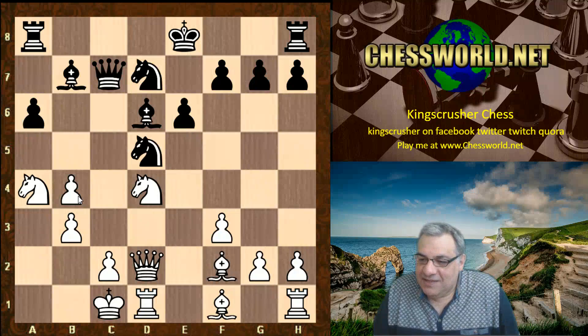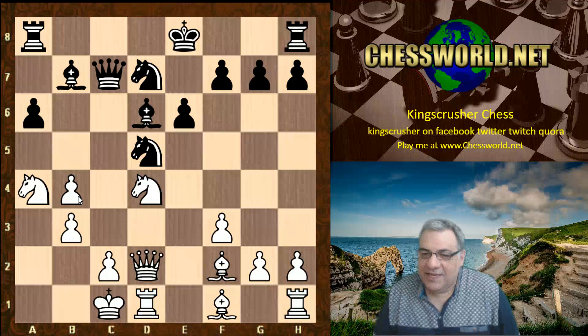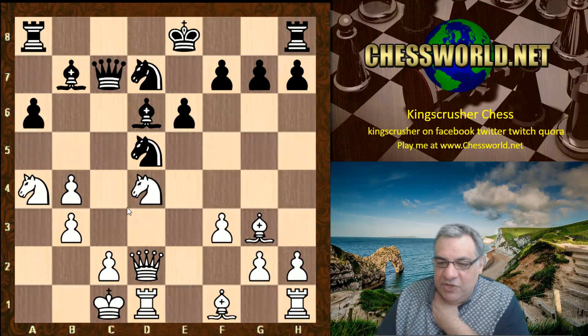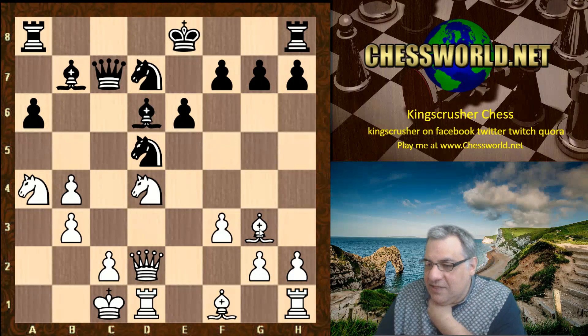Even if c4, black has a lot of resources here — it's just a mega sharp position. This is just an engine view and it's thought to be about equal. It seems technically Bf4 might be the way to go. In this game Knight takes d5 is played, and now there's a very powerful pinning move. Can you see the move that Nakamura played? I'll give you five seconds.